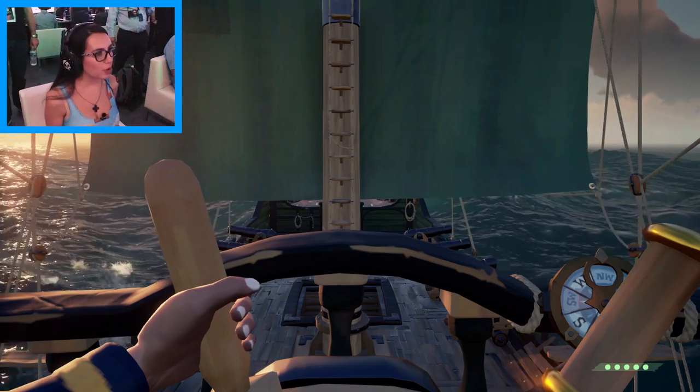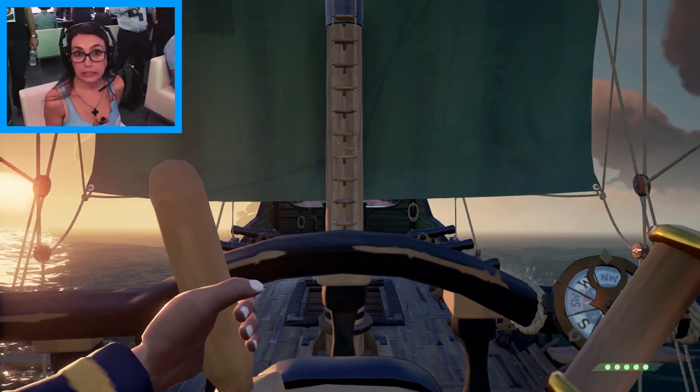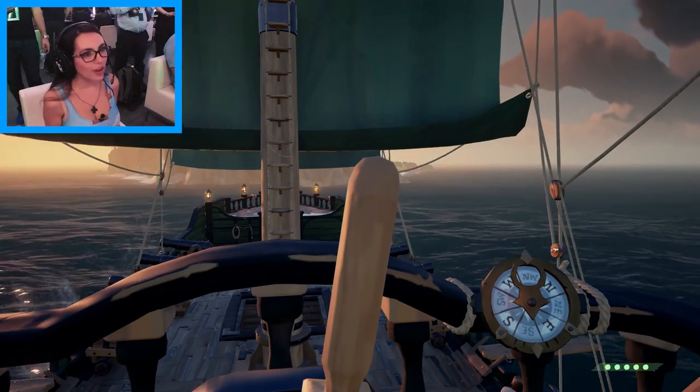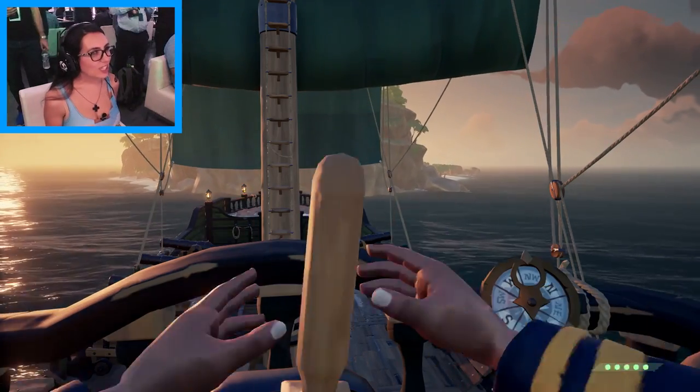So how do we stop the boat? I assume we put down the anchor before we get to the island so we don't crash into it. Going to the left, going to the left — all the way to the left. All the way to the left. We need to slow down. We might need to drop that anchor.